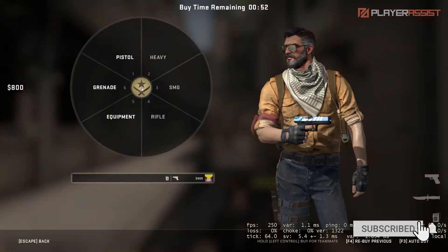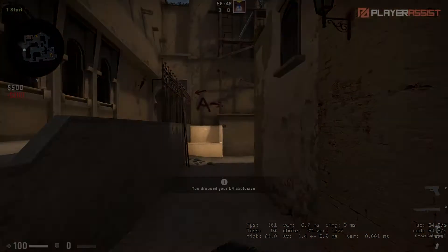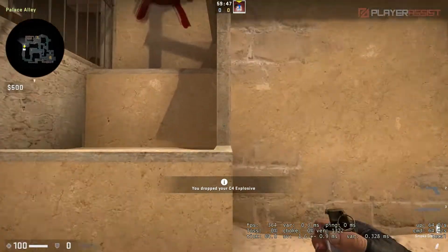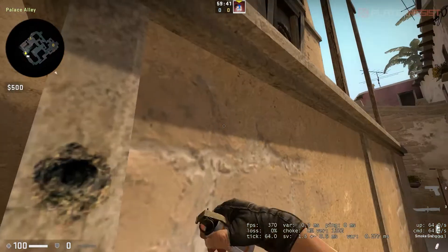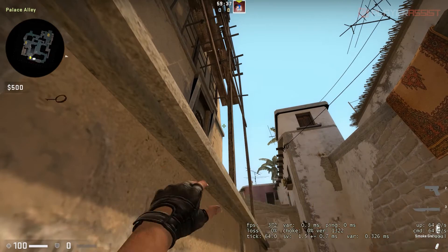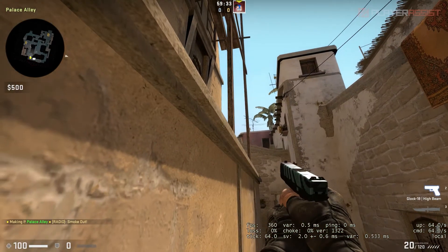First, let's take a look at how to smoke the stairs. Step up on this platform and aim between this wood post and the wall. Throw your smoke grenade, and once you check, the smoke grenade is right on the stairs.